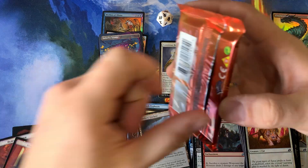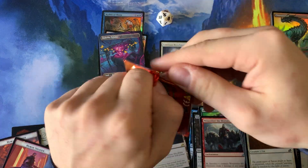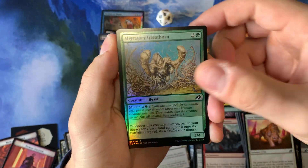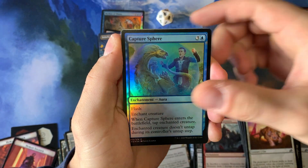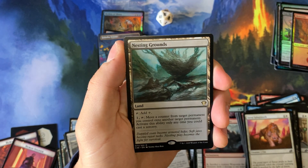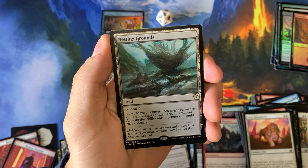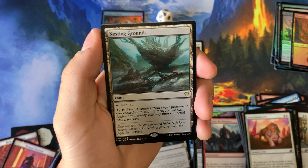Let's get into this last collector's pack for today. We'll be opening up the rest of this box and many more Ikoria and other kinds of sets in future videos, so definitely hit that subscribe button if you have not already. I don't really know if there's anything too spicy in the regular common-uncommon slot. Nesting Grounds - move a counter from target permanent you control onto another target permanent - actually not horrible for a commander, seems pretty good.